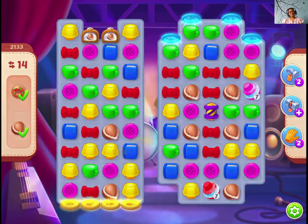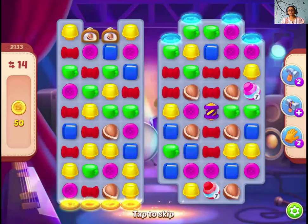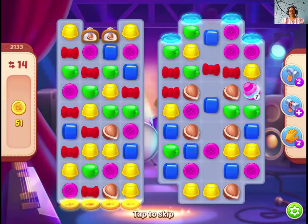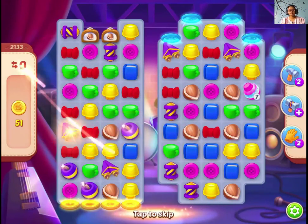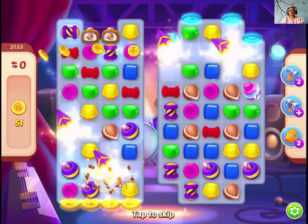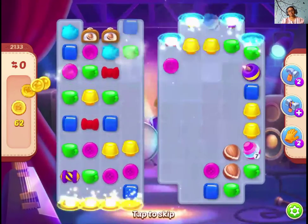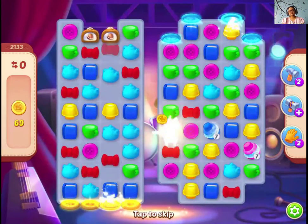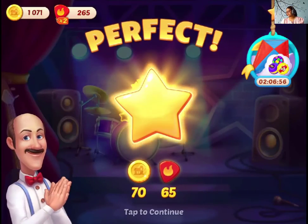Wow. So guys, try to make as many boosters as possible. Clear out the ice bombs whenever they come into the board — that is very important. Don't wait for the time to run out; just clear them whenever they are on the screen. That was level 2133 of Homescapes.